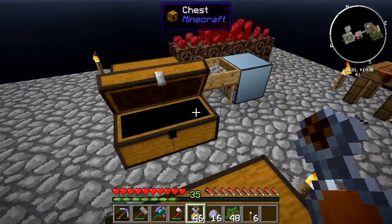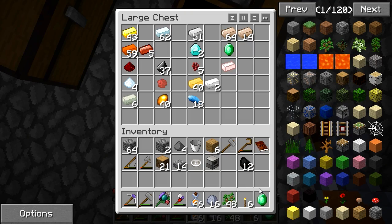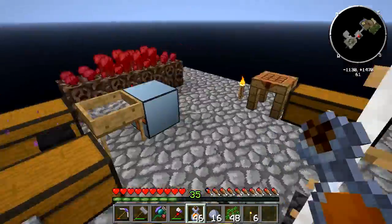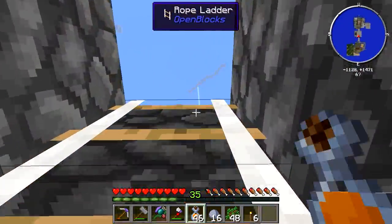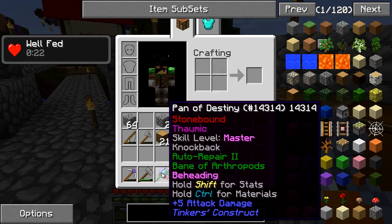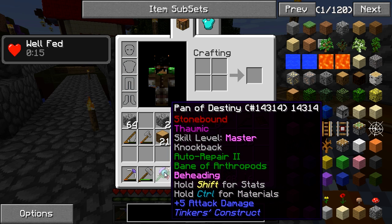Anyways, I've been trying to gather up more resources using our autonomous activator here to get another emerald. Finally I got one, and now I have enough to make another autonomous activator, and we're going to get into that, because there's actually another cool way we can automate this system, which is really simple. I've got my Pan of Destiny here - it's now skill level master. It doesn't have the XP thing anymore, so it looks like I have fully mastered this Pan of Destiny.